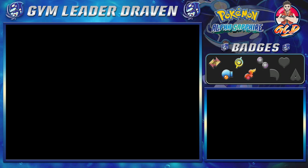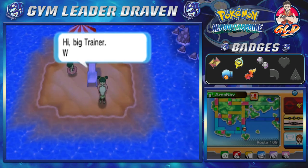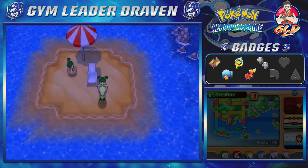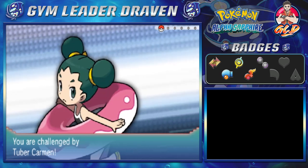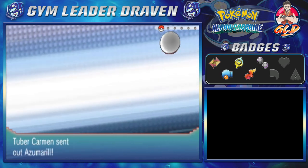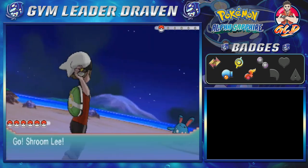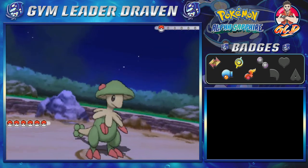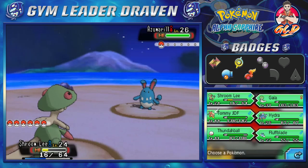So who's next? Here we have another Tuber — she's like 'Hi big trainer, will you battle with me?' Sure, why not. Tuber Carmen would like to battle and this Tuber has another Azumarill — that is not a Pokemon you would want to mess with.